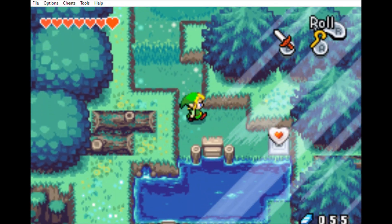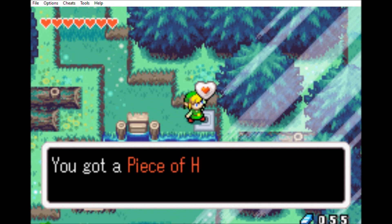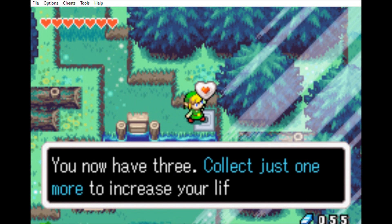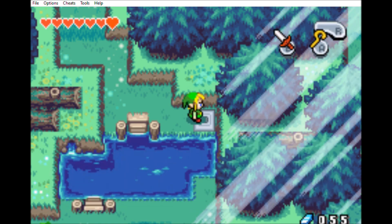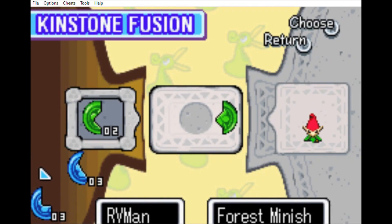Welcome ladies and gentlemen to another episode of the RV Man LP Exhibitions! Before we go to Castor Wilds, I found this heart piece on the way there! That makes three of them now — one more and I'll end up having eight hearts instead of seven!